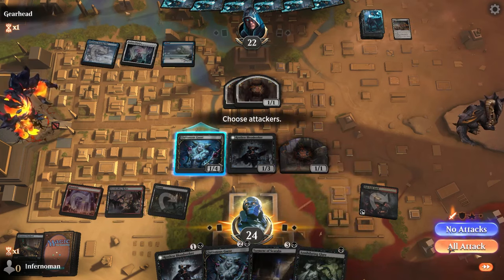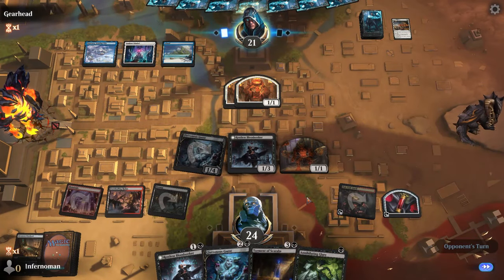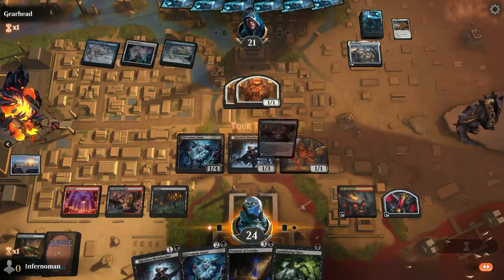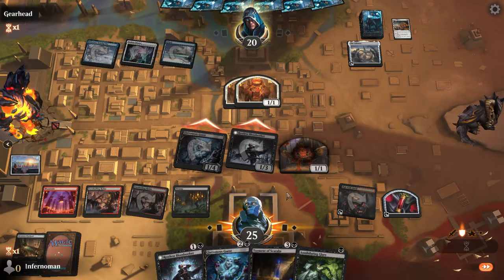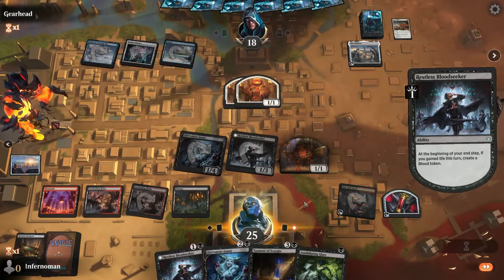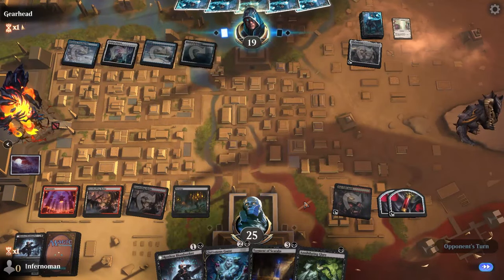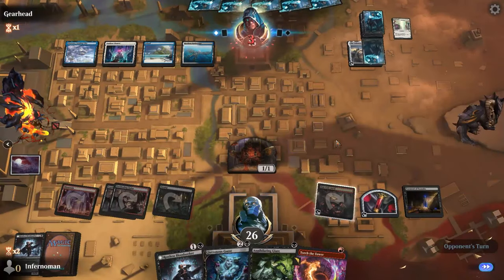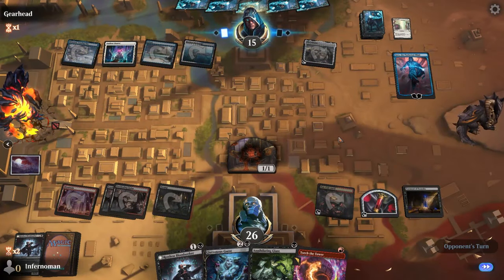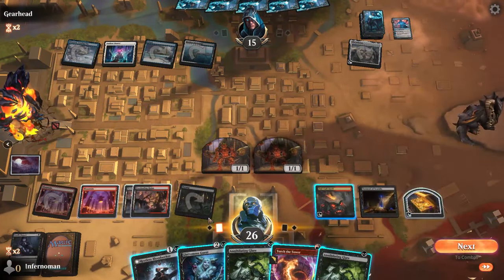Here are tips and tricks to pilot this deck. In the early game, get as many blood tokens as possible — your one- and two-drop Epicure, Harvester, and Gluttonous Guest are your token generators. The deck is very versatile: sacrificing blood tokens for value lets you ping down creatures with Mayhem Devil or go face, gain life with Gluttonous Guest, which feeds back into Restless Blood Seeker to create even more tokens.